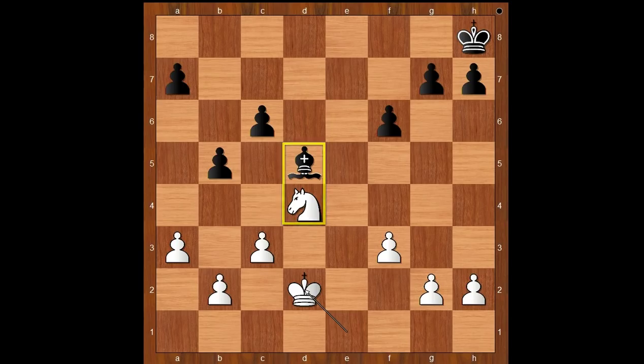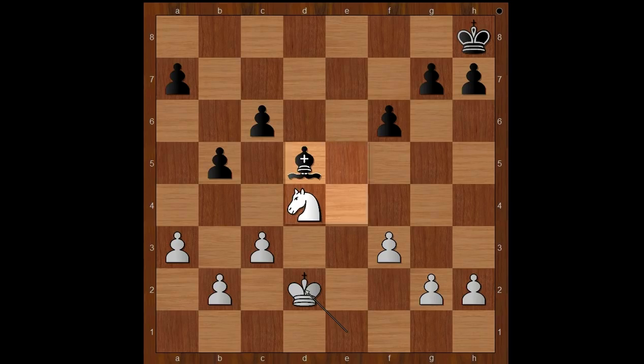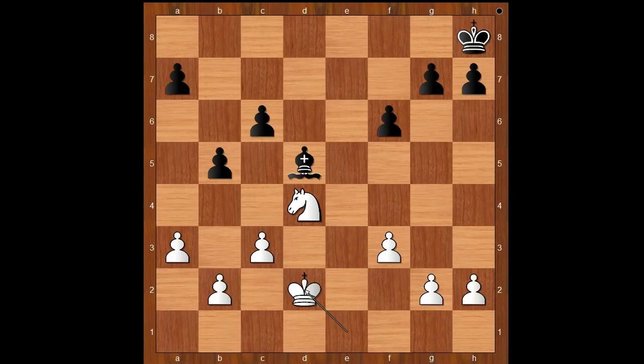Let's evaluate this position. Who is better? Both pieces are centrally placed. Both players have six pawns on the board. But white is better. Why? Because the white king is closer to the center of the board. Black to move.